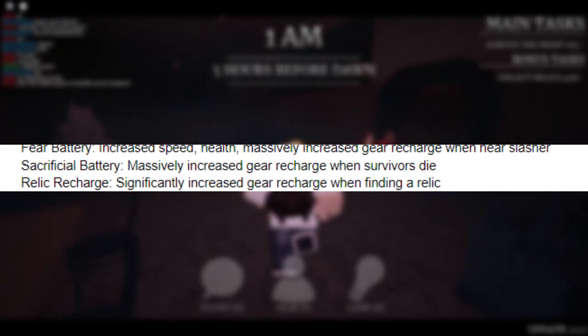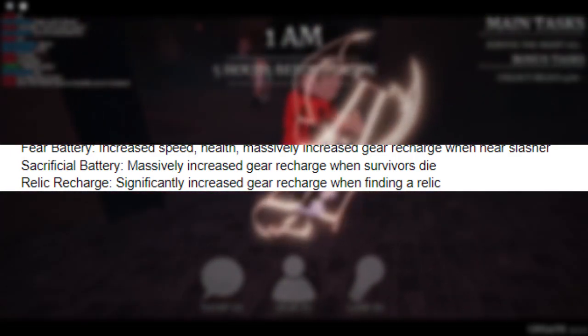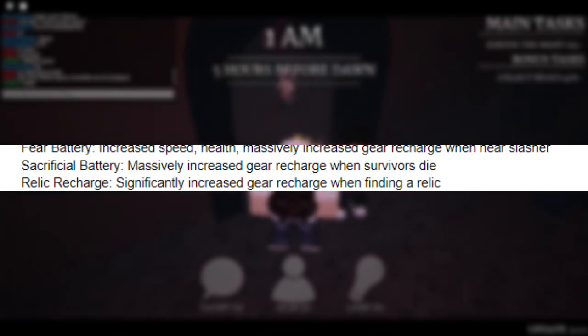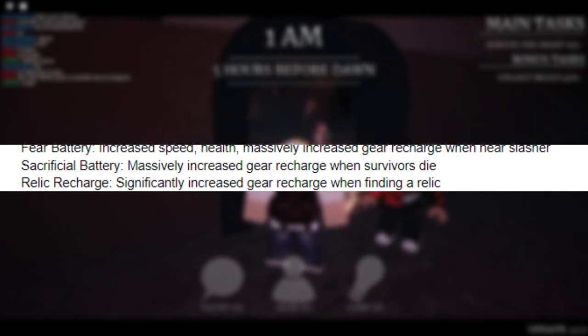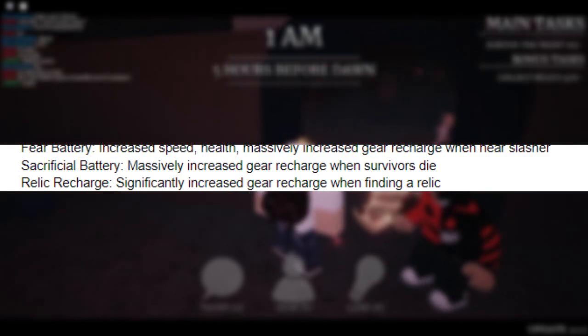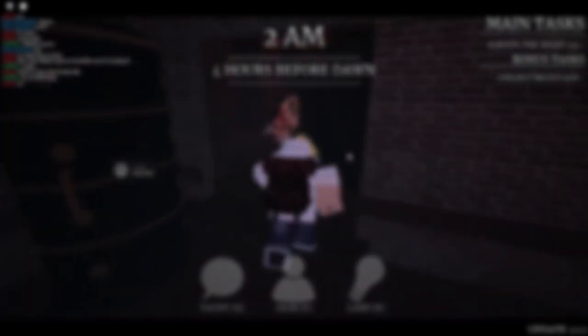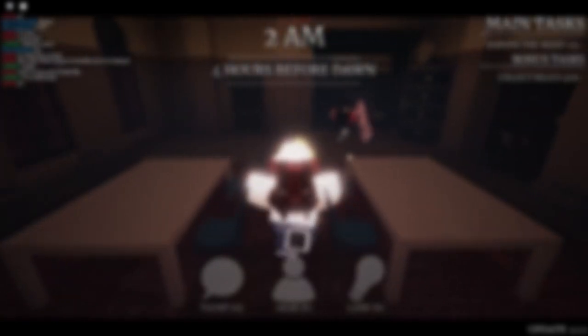Sacrificial Battery massively increases your gear recharge when survivors die — a very interesting perk. I'd probably use this with the hammer equipped; if I built a barricade and people died, it would recharge my hammer so I could build another. Relic Recharge significantly increases your gear recharge when finding a relic. Secret Supply dramatically increases your gear recharge while you're hiding — so if I hid in a locker or bush after building a barricade, my gear recharge would dramatically increase. Based on the math terms, 'dramatically' ranks higher than 'significantly,' which ranks higher than 'massively,' so Secret Supply > Relic Recharge > Sacrificial Battery in terms of recharge boost.